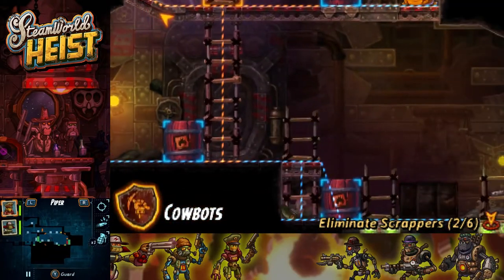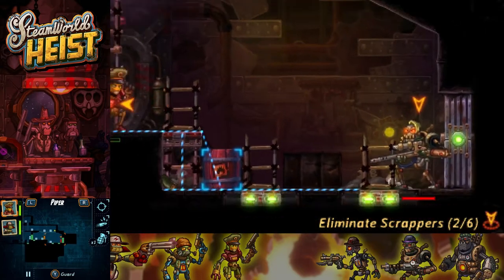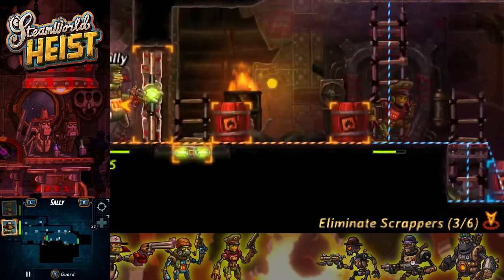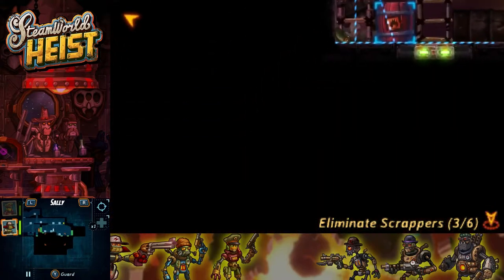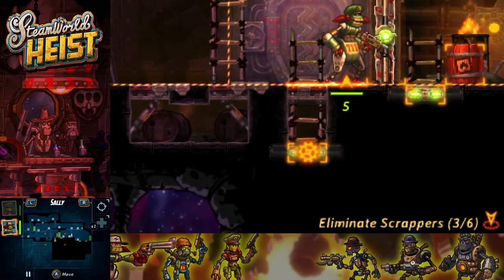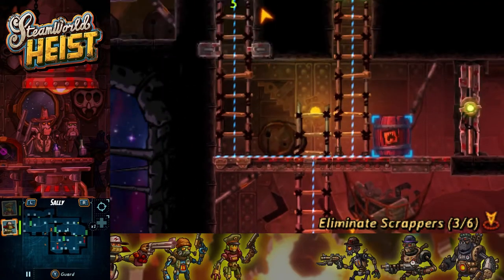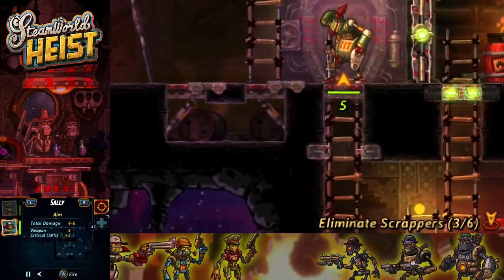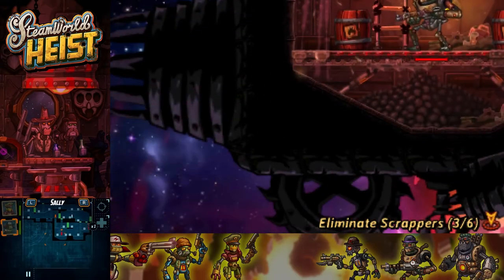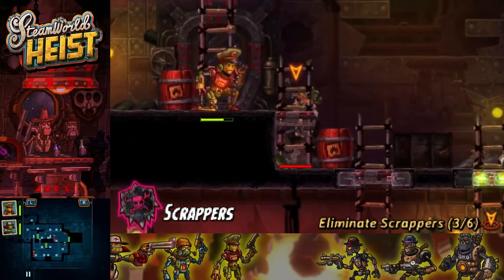I think I actually managed to shoot his head off at least, which is cool. I'll take it. Let me move Sally all the way down here so I can have more angles to work with. That guy is sniping. Let me move down here and maybe take the kill shots. I do have my grenade as well — I'm trying to save it for now. I forgot to grab the swag — that's okay, I'll have Piper pick that up in a second. There's a ton of guys down there.